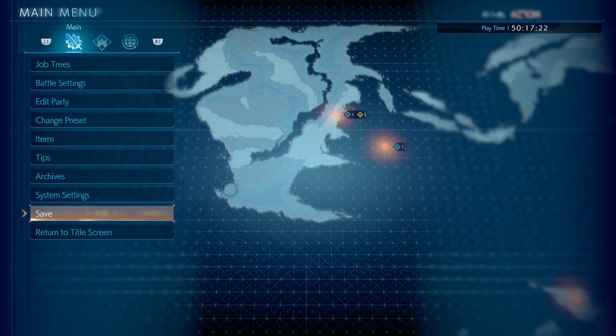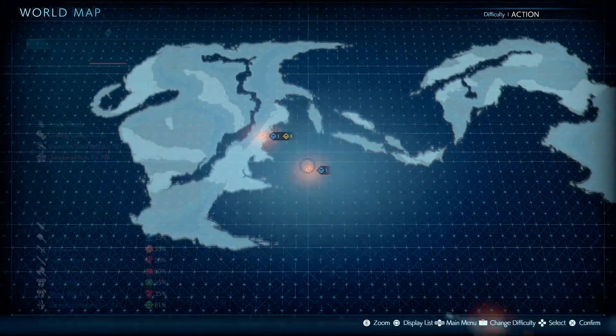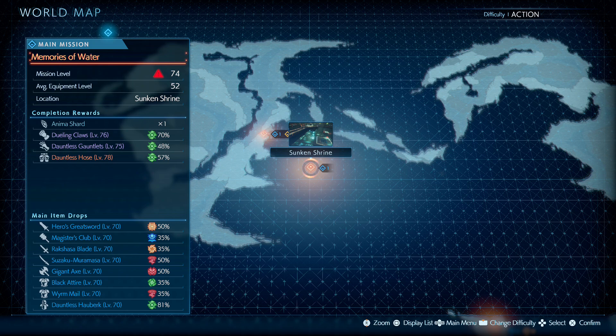Hey folks, welcome back to Let's Play This Game — Stranger of Paradise: Final Fantasy Origin. I'm the Serious JG. With the Sunken Shrine, we're ready to get out there. We're going to get some Dauntless Hose — that's worth the effort. We also end up getting the Water Crystal, which is probably not as important. We're starting to get main item drops for the Breaker class.